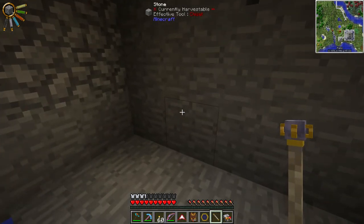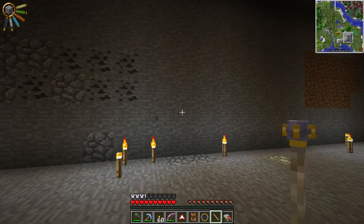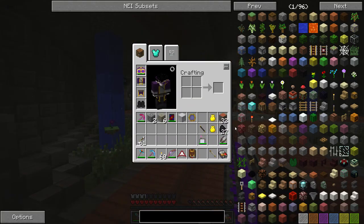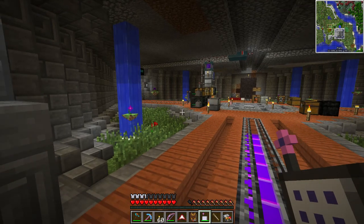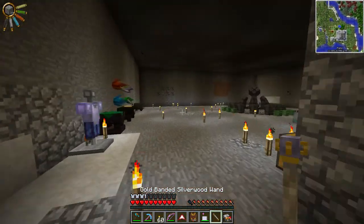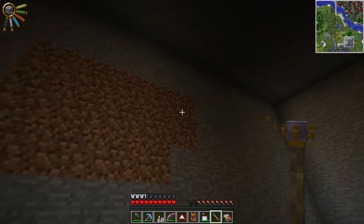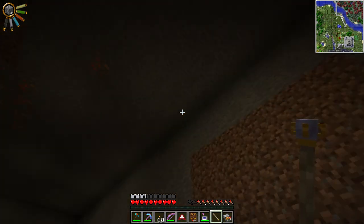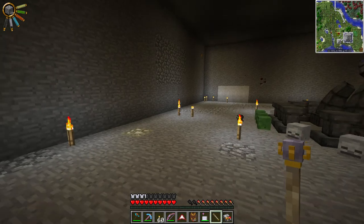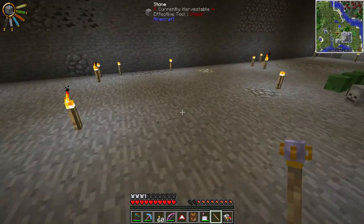Left-click without Shift on a block and it turns it into your selected material, giving you back whatever you replaced - it's like swapping blocks. Unfortunately it doesn't work like silk touch, so if you do it on coal ore you get coal instead of the ore block. But it's amazing for decorating rooms. If you right-click instead, you replace a large area with the same block. So if I do it on dirt, it replaces dirt in a big area with cobblestone. That way you can easily redecorate entire rooms - really useful tool.